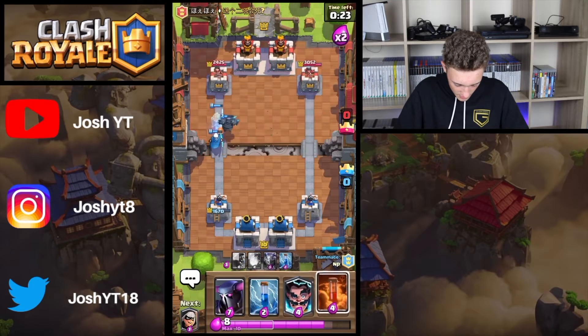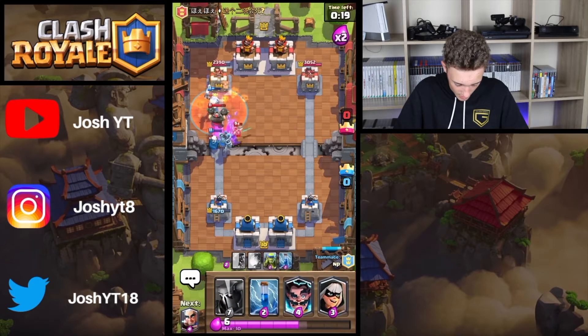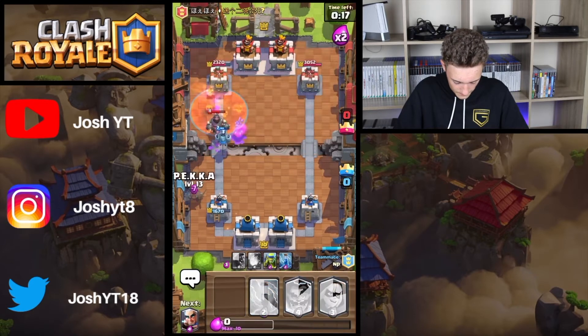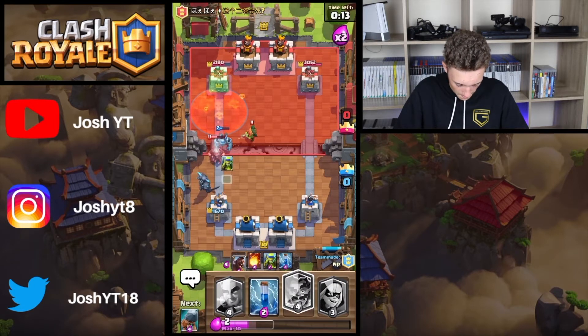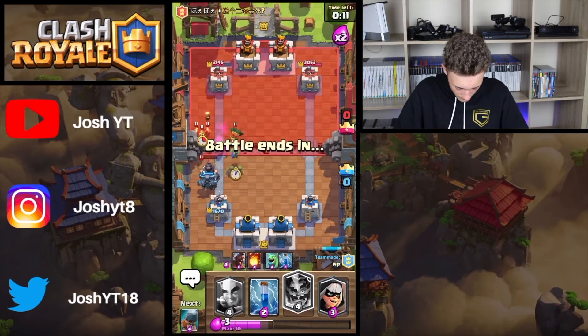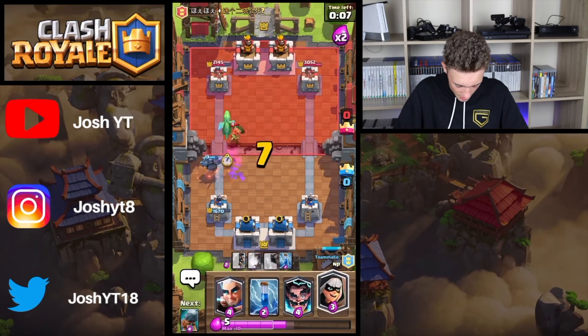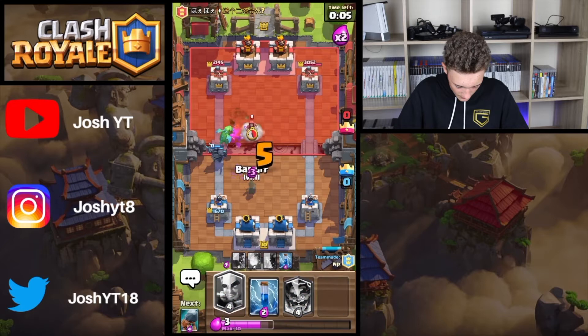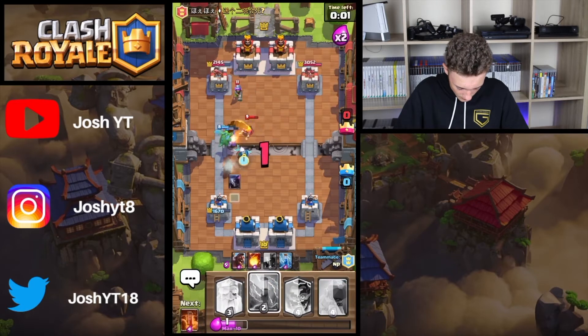I'll do a pre-emptive Poison. They're getting back quickly — looks like one of them has one hit left and one has a level 10. This is gonna be the push — I'll commit to the push.